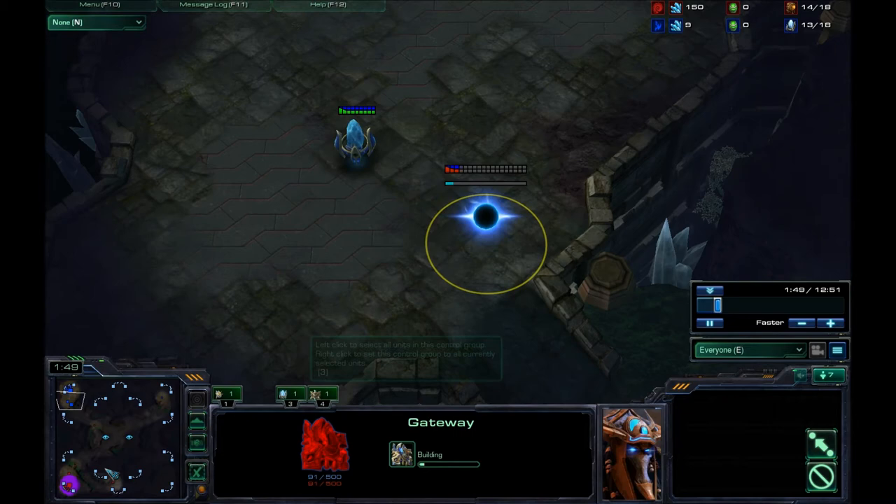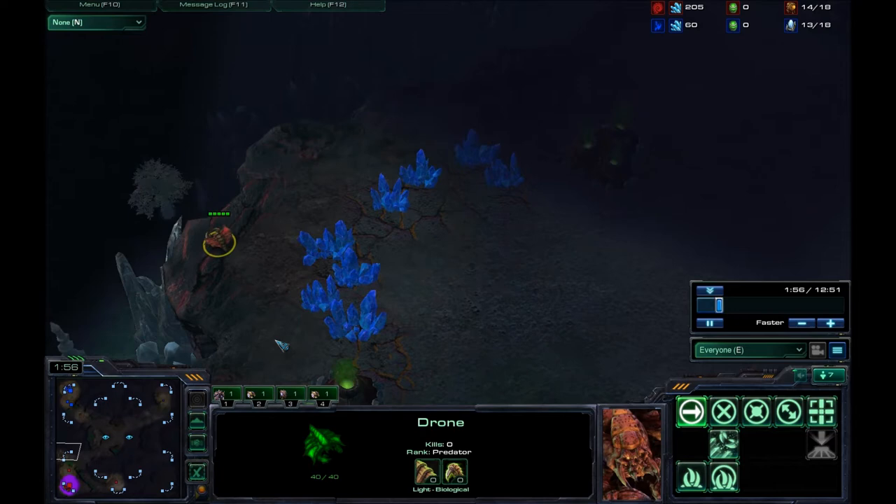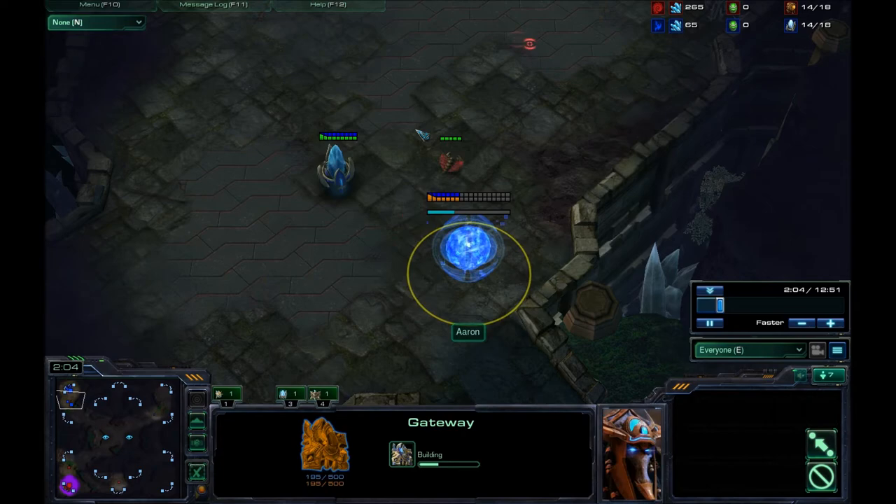I'm doing a regular thing — my 10th drone I'm sending to scout because it is a large map and I'm trying to see where my opponent is. I did take my 13th drone and I am going to hide him behind the mineral line to grab a 14-hatch, just in case he scouted me early. He scouted the wrong way, so I don't have to worry about that.